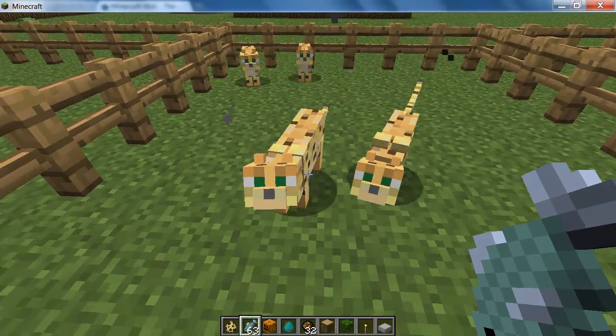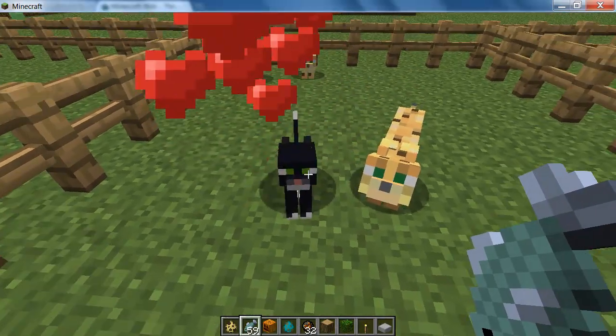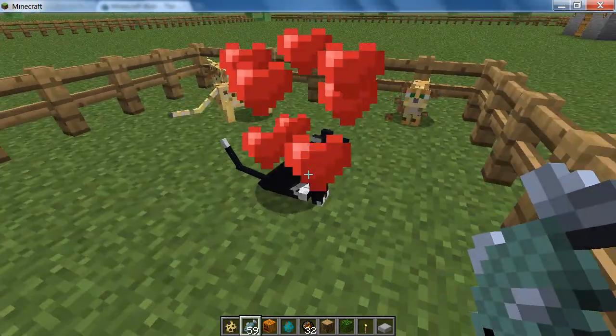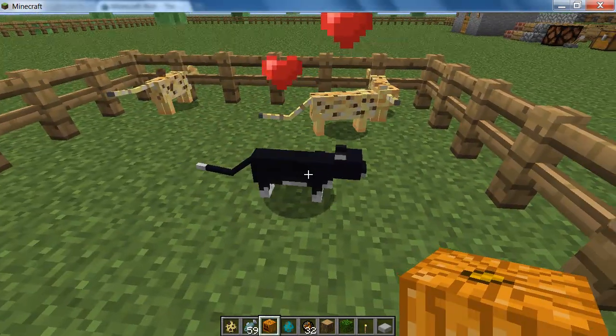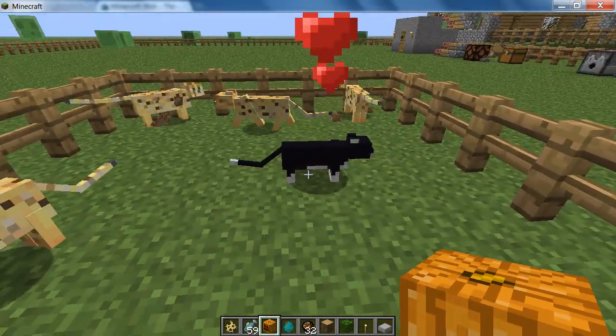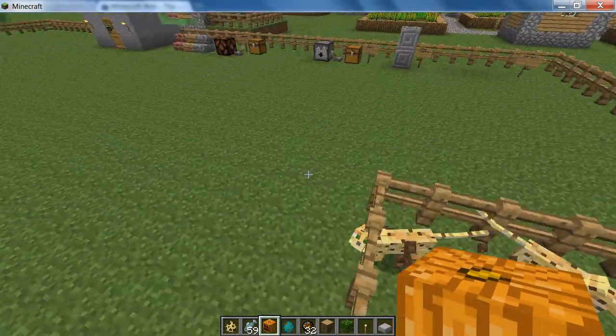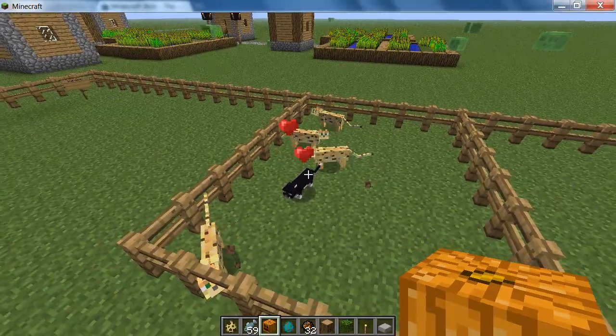See the way they come forward — and then you just right-click on them like that and it's tamed. So as you can see I now have a cat. You can tell it to sit and it will follow you around. So that is the ocelot mob and the cat when it's tamed. Really cool feature.